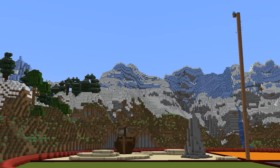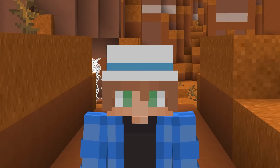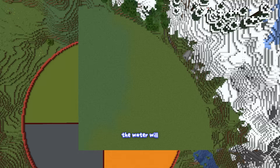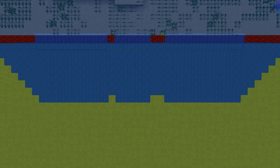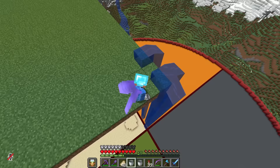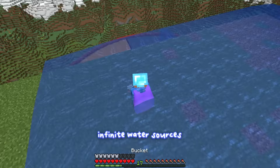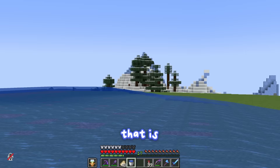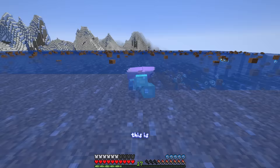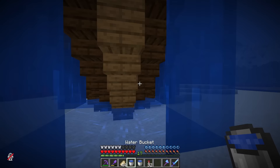That looks about high enough. If I make a platform up here I can place the top layer of water on it and make it fill in the entire space. I just need to be really careful - if this platform extends too far in any direction the water will overflow. With that done, let's get the platform destroyed to fill in the entire area with water. I just remembered that all of the blocks on the ship have to be waterlogged manually - that's 30 minutes I'm not getting back.